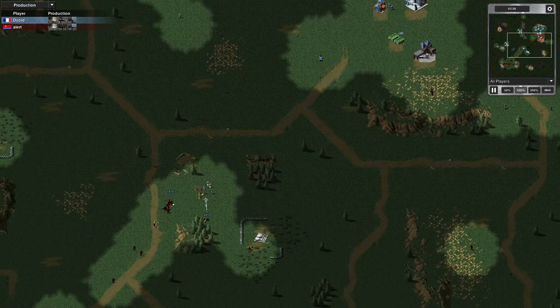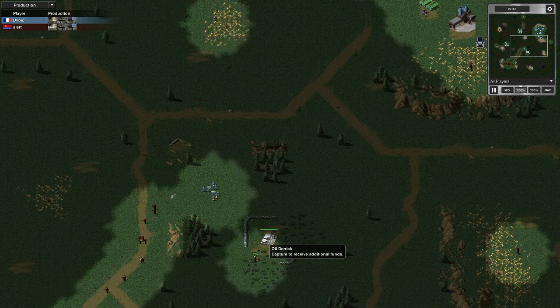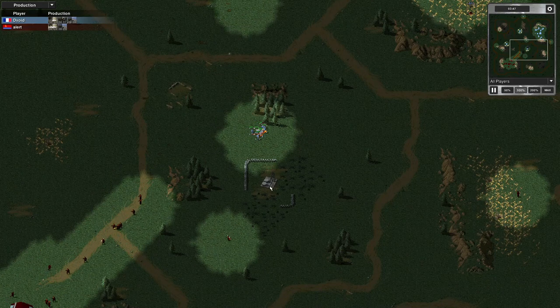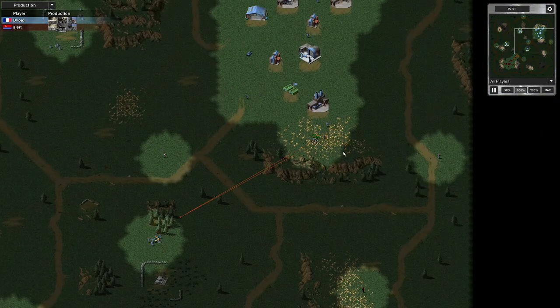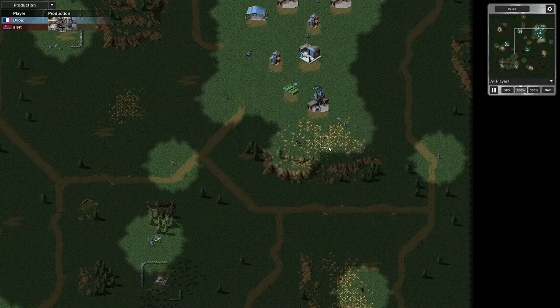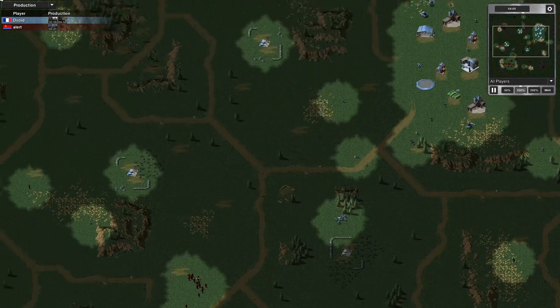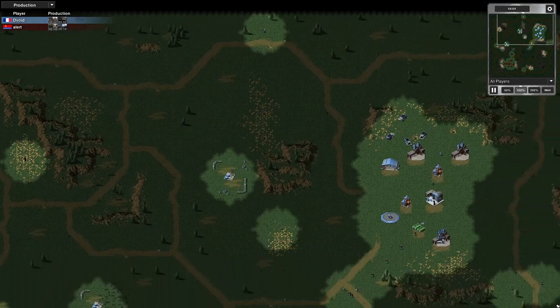My opponent's got an engineer — he's actually capturing — and he's fallen back. Interesting. I've cleared that rifleman out and he was there all along. He was only revealed because I placed the refinery there — he was sat there all along, just like this other guy. He's going to track my expansions closely.